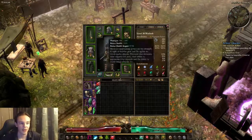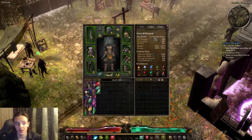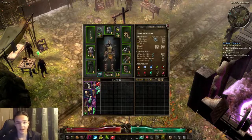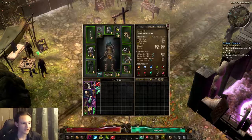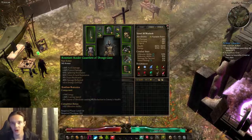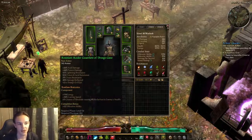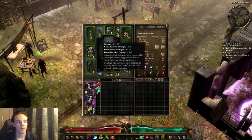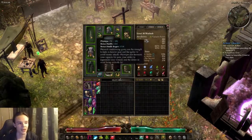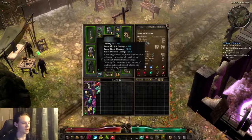I didn't spend all my attribute points — I'm not sure if I need more Physique. Some items require around 570 Physique, but if you're going for Driggs Gaze items you most probably won't need that much unless crafting heavy armor. Most of the remaining points are going to go into Spirit, and the rest into Physique. Cunning doesn't really do anything for us.